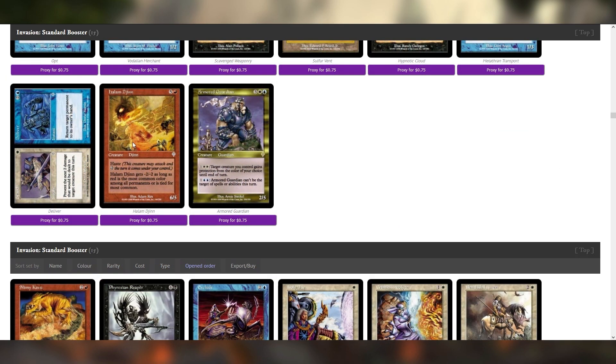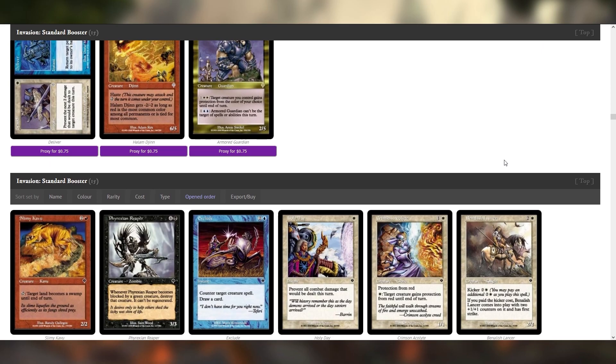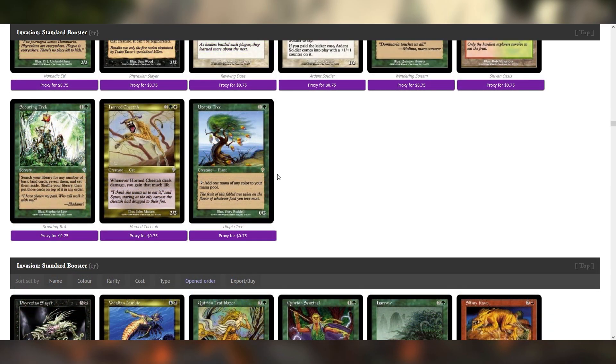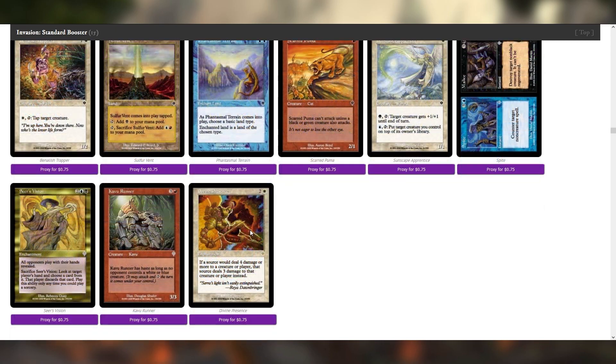Halam Djinn — this would be really cool as a splash in a green ramp style deck. Exclude could be okay. Utopia Tree is a rare — a two mana 0/2 that taps for any color is a rare. Kavu Runner is a nice sideboard card. Divine Presence is another very interesting sideboard card.